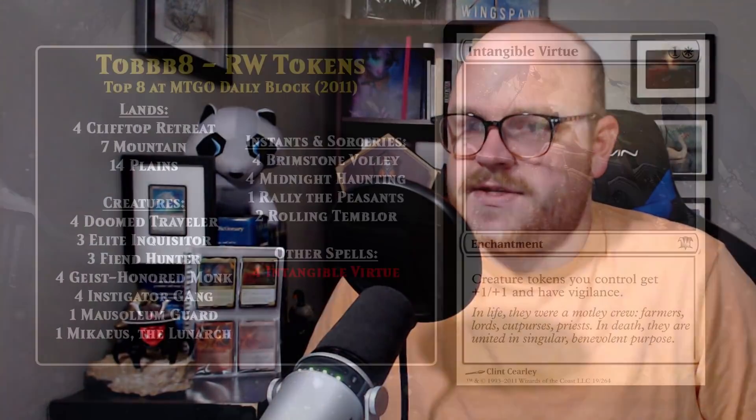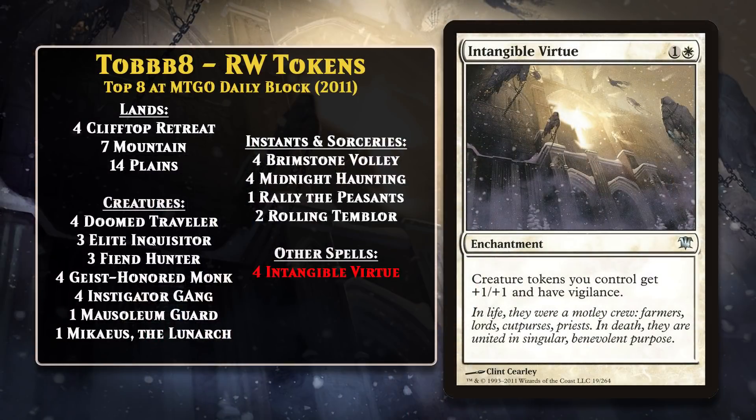Without further ado, let's take a look at this deck and discuss what made it so great. Normally in this series we look at premier level decks, but because we don't have any premier level events to talk about, this video is going to focus on decks from Magic Online daily block events, as those were ultimately the only remotely big events where this deck was legal. The very first Magic Online daily events to feature token decks came in early November of 2011, when there were two main variants: Red-White and Green-White. This is a deck that came out when only Innistrad was out from the block, and already the token deck was looking pretty great.